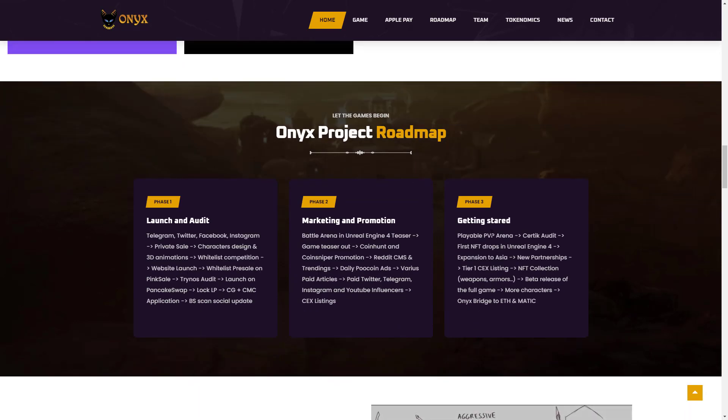You can view the roadmap of the project here. Phase 1 includes: Launch and Audit, Private Sale, Character Design, 3D Animation, Whitelist Competition, Website Launch, Whitelist on Pinksale, Launch on PancakeSwap, CoinMarketCap and CoinGecko application, marketing and promotion, Battle Arena Unreal Engine 4 teaser, game teaser release, and CoinSniper promotion with Reddit trending.